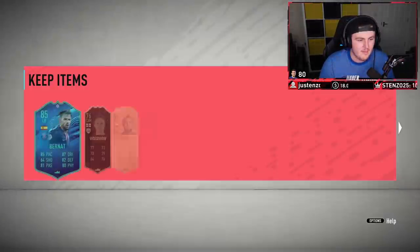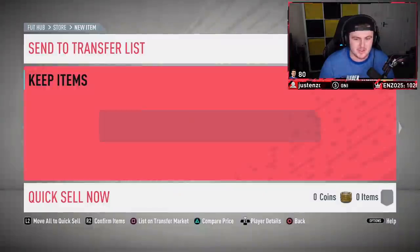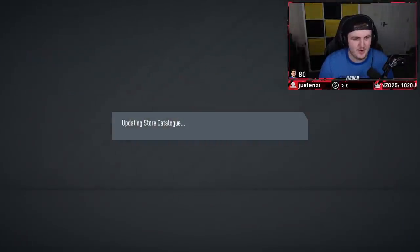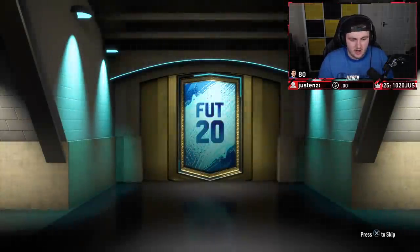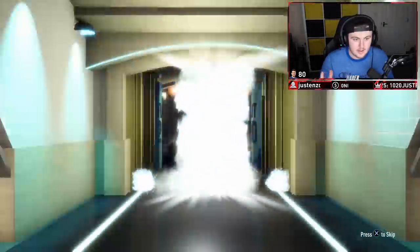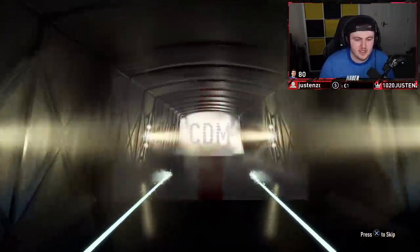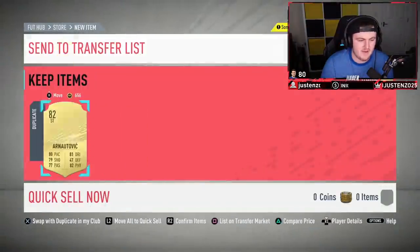I've not had a lot of sleep so my brain hurts — that's why I was saying Belgian for Bosnian. Second 100k pack — no walkout again, that is actually appalling. It's going to be an Argentine striker, an 83 in a 100k pack. And we end with an English CDM — Jordan Henderson. Kind of a rough way to end the rewards there. They weren't amazing.